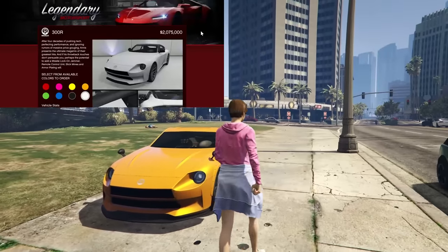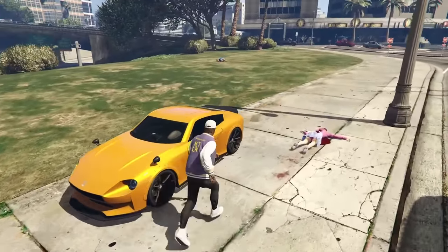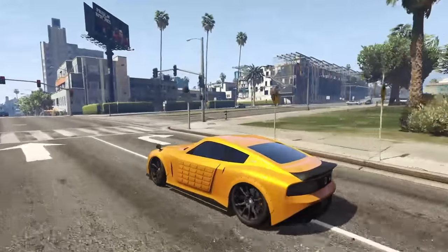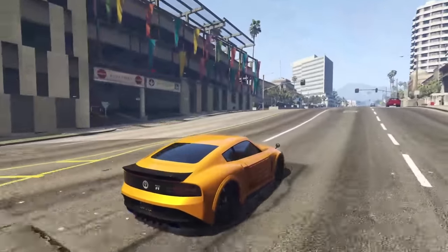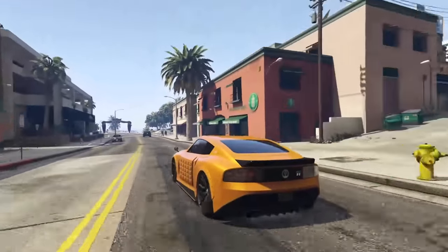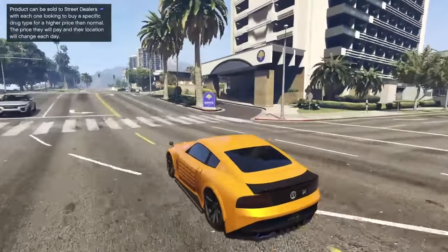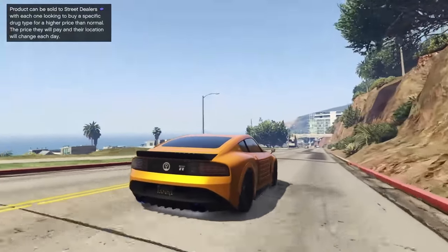At number 10 we have the Anis 300R, which was a limited time vehicle released with the Los Santos Drug Wars DLC back in December of 2022. Unfortunately, if you didn't get a 300R back then you will not be able to get one until Rockstar decides to re-release it, and it's going to cost you 2.1 million dollars. I call it a third generation Imani Tech vehicle because it's different than the first gen and the second gen released with the Contract DLC and the Criminal Enterprises DLC. The reason the 300R is last on this list is because it is very expensive and its Imani Tech is by far the worst out of all the Imani Tech cars.